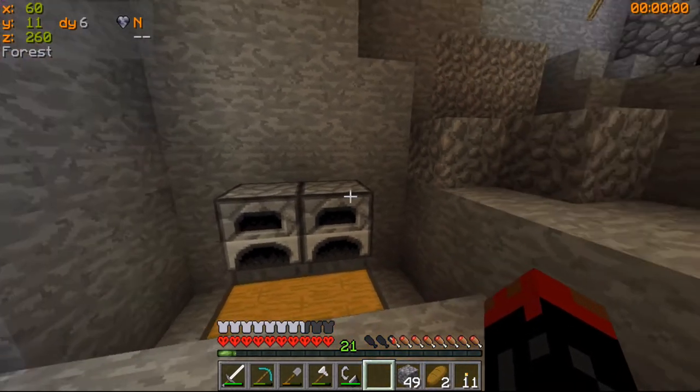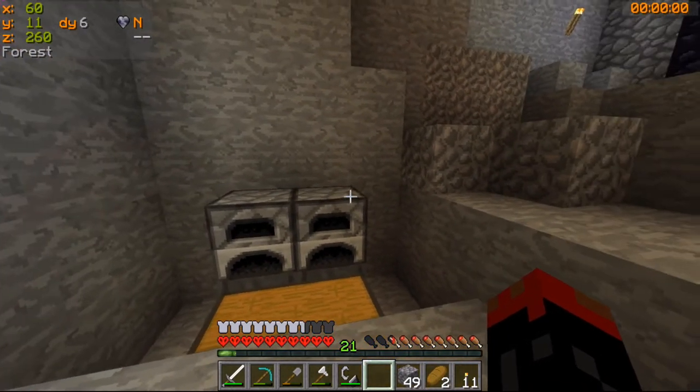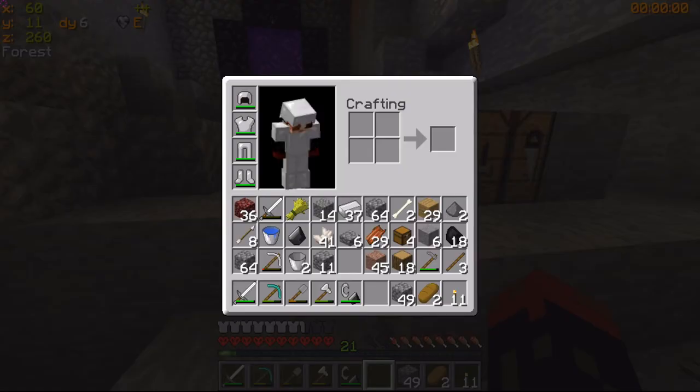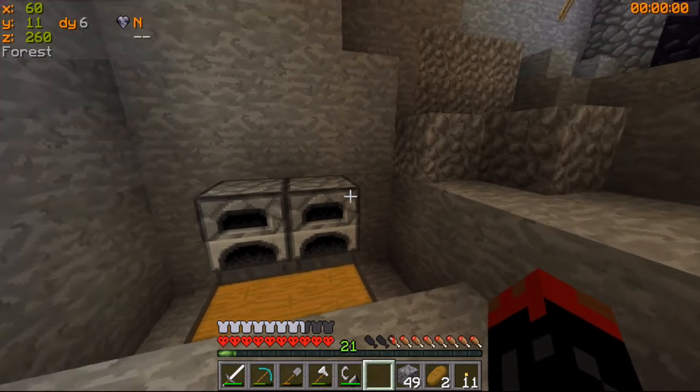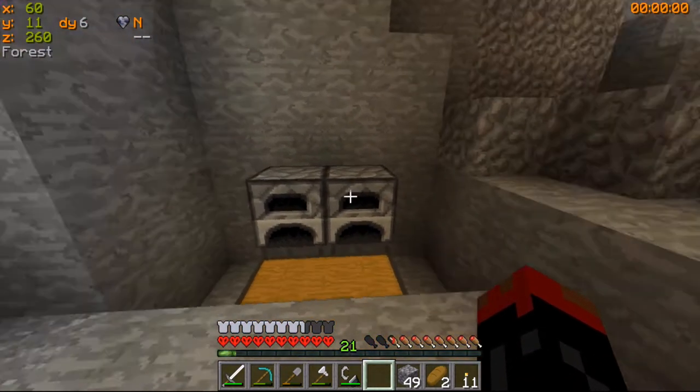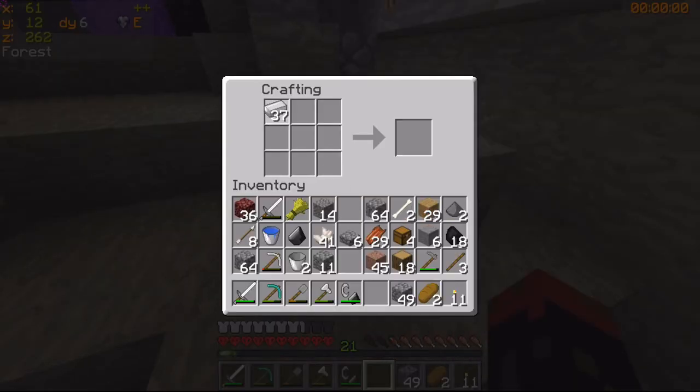So that's there. Now, what we want is to feed into here — more hoppers. We want a hopper to take fuel and raw materials into each of these, so I want four more hoppers. Helps if you count — count the clicks.